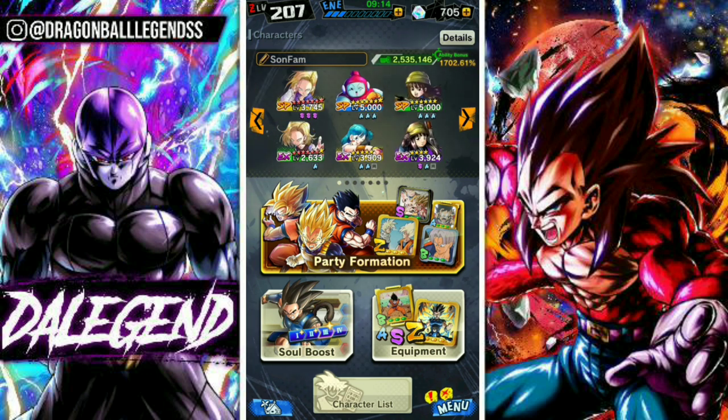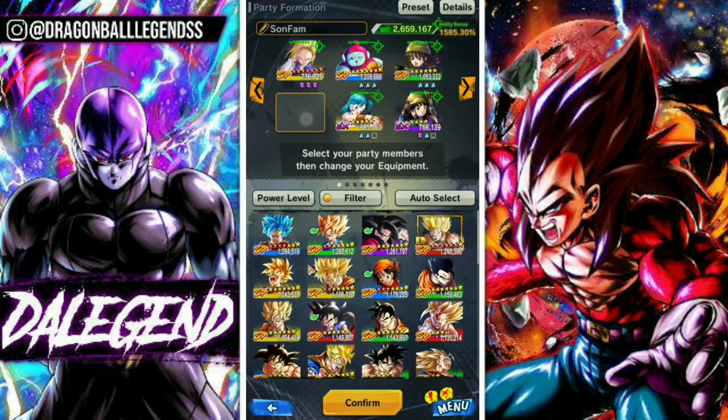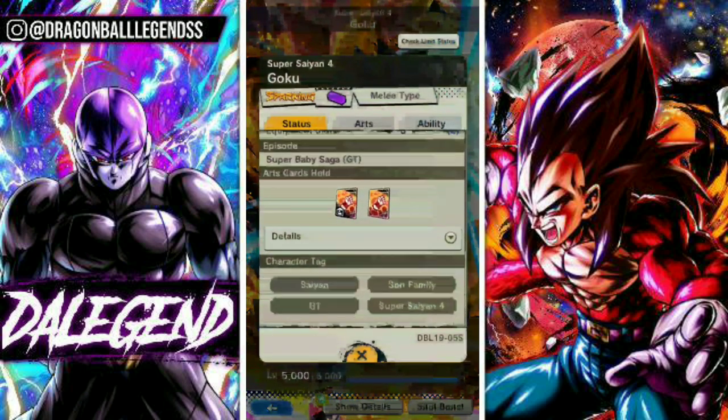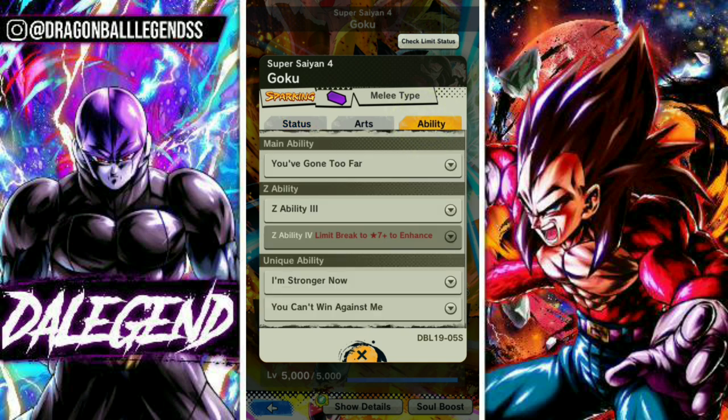Let's go ahead with the team building. Before starting, you must understand 2 concepts. First: every unit has tags. For example, Goku Super Saiyan 4's tags are Saiyan, Son Family, GT, and Super Saiyan 4. After knowing that, you must know that every unit buffs some tags with their Z ability.